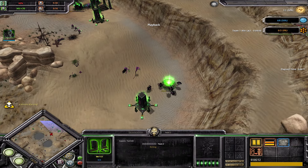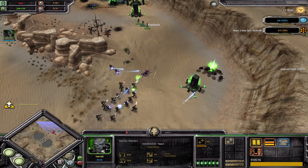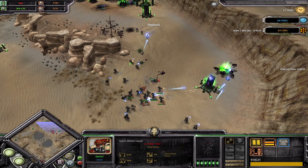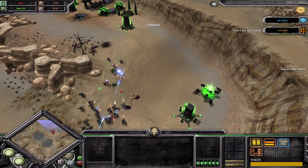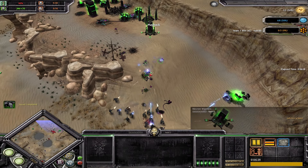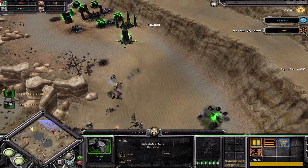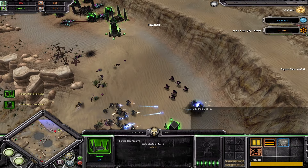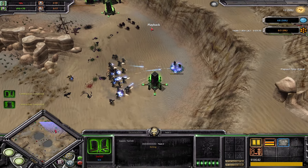Four minutes until takedown - Necrons are looking pretty weak to be honest. Too many Space Marines and plasma guns. The Necronlord and Wraith just go down - this is so funny, Necrons are just not prepared for this at all. A phase shifter or solar pulse would have been nice. He actually has the Forbidden Archive - I'm surprised he went for the Chronometron. This ghost turret won't last long at all.